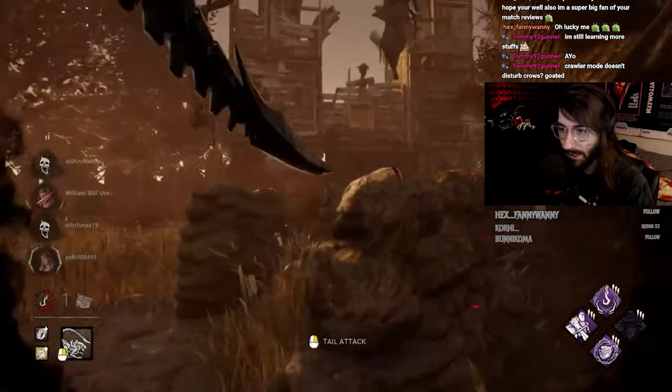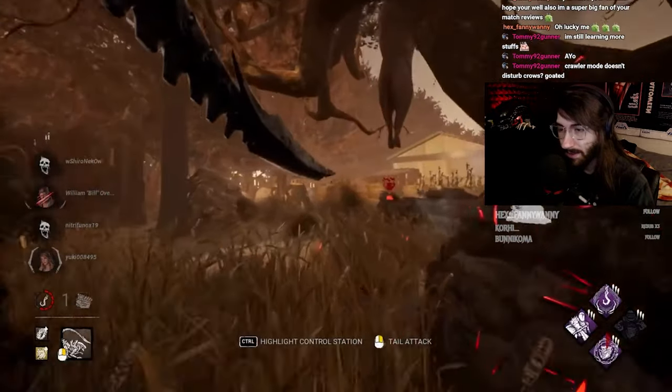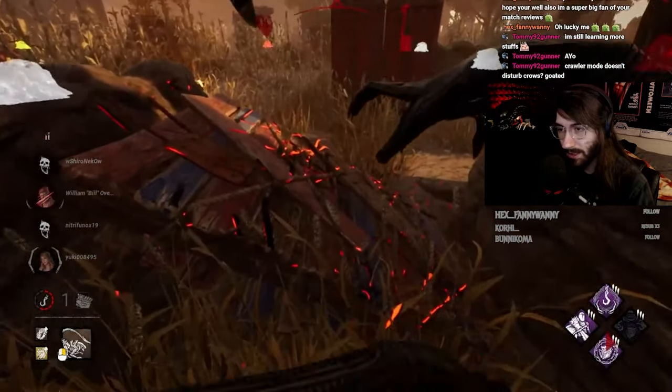Crawler mode not disturbing crows makes perks like Spies from the Shadows way better on Xenomorph because you get way more activations.